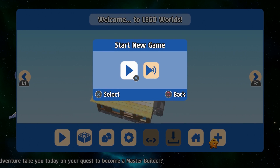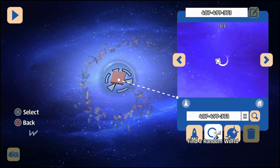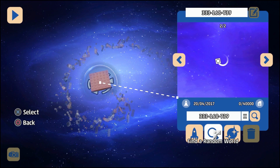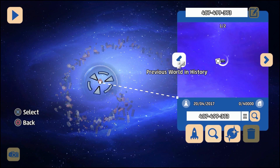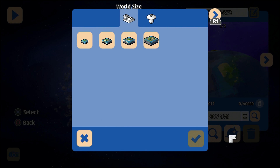The first thing you're going to have to do is design a world. You have two choices: you can either find a random one, which is populated at random, or you can choose to get creative and make a custom one. So that's what we're going to do.